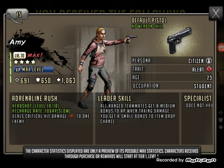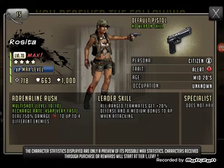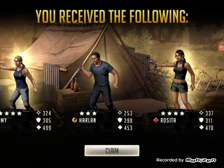Amy deals critical hit damage to one enemy, so for zombies that would be interesting. And Rosetta — I really like her because she hits up to four different enemies. We can make two good characters from this event. Thanks for watching — let's keep doing this for the next month.